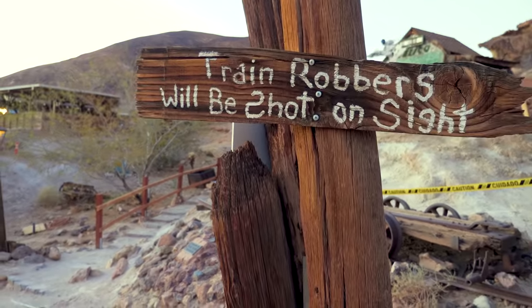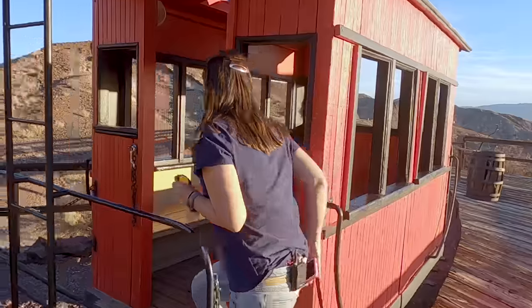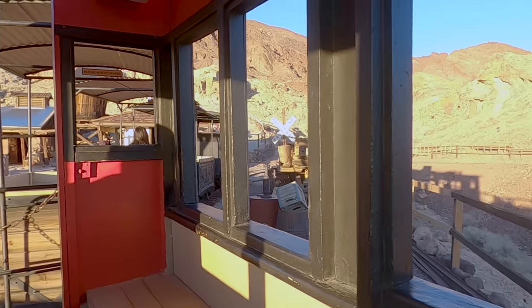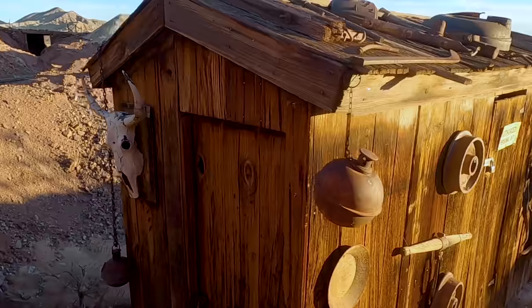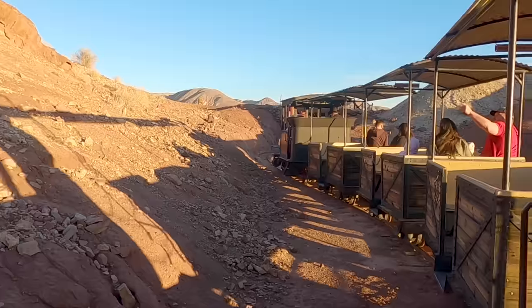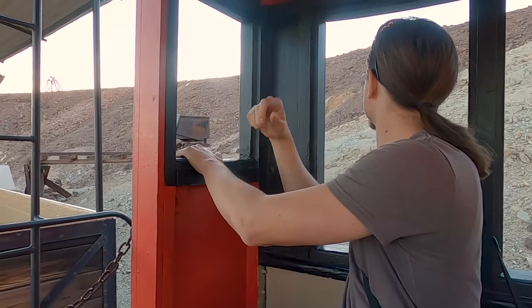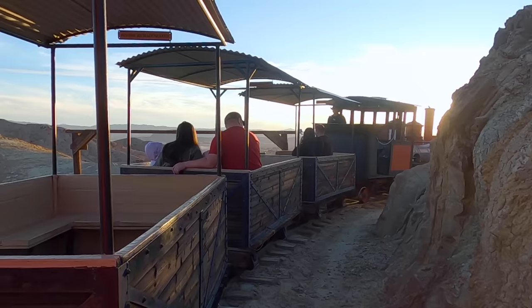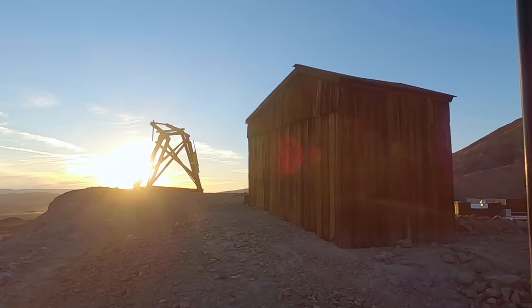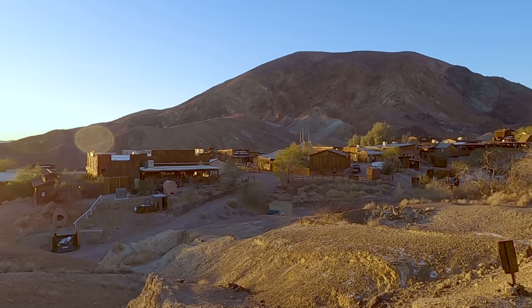I couldn't help but notice there's a train right up the hill. Is that a hint that you want to take a ride? Hey, look — you got the caboose! Let's start moving, we just made it. I'm interested to see where this train takes us. This is one of the fun attractions at Calico Ghost Town. That was pretty neat — delightful. Moving on.